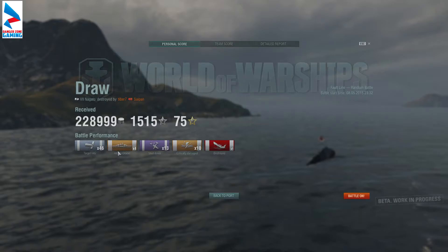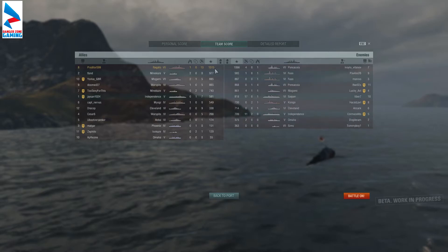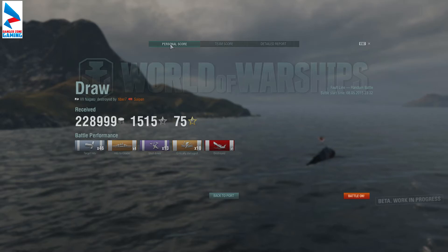We got 46 hits, which I am quite pleased about, and 4 citadel hits — seems to be getting better at finding them. We shot down 13 planes, critically damaged ships 10 times, but only managed 1 kill. Still, we got 228,999 silver, 1,515 research points, and 75 convertible research. We came first on our team — in fact we came first overall, which is quite nice. 128,361 armor piercing damage and 5,293 from our secondary batteries. It's not actually too often I go over the 100,000 damage mark in a battleship, but despite not going quite according to plan, I still rather enjoyed that.